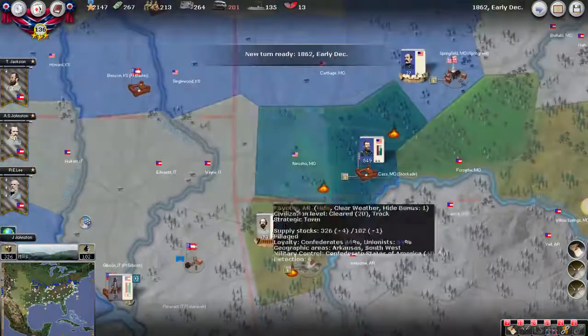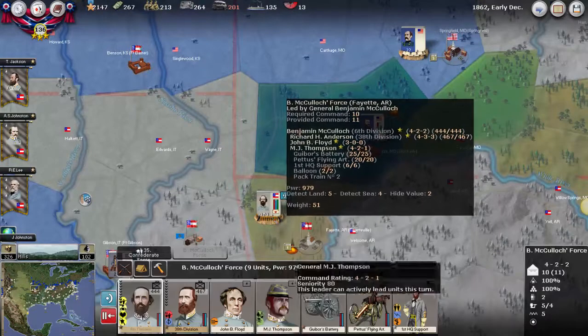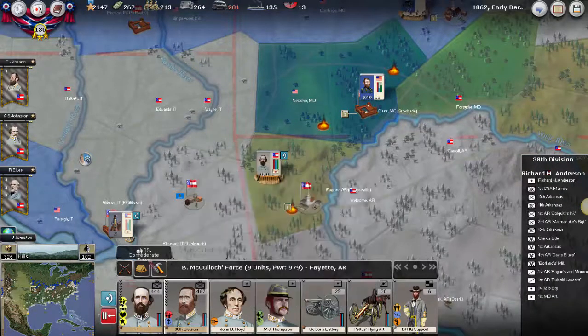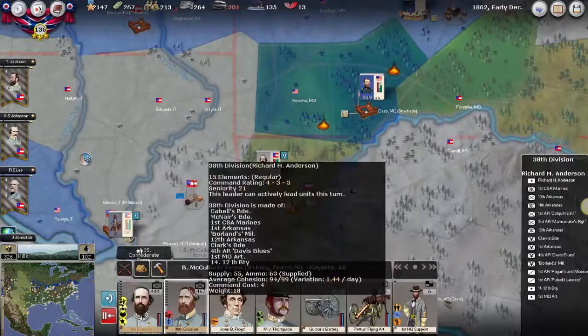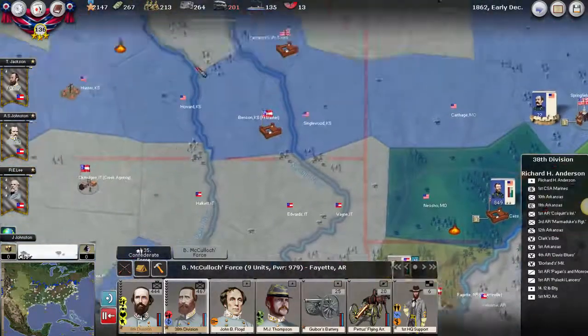It's a pretty quiet turn. As you can see, Grant has retreated back to a position here, and our forces are in pretty good shape. They've also all recovered here, so I think it's pretty safe for the moment.